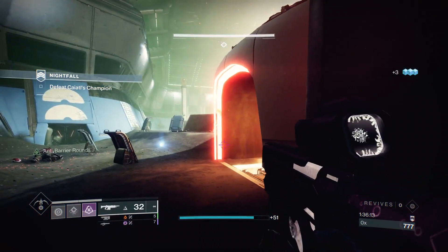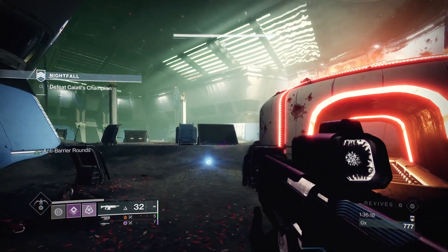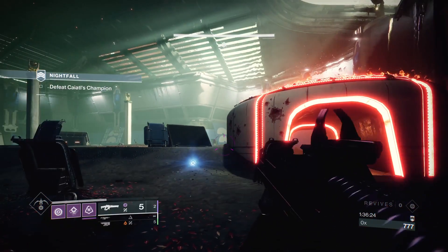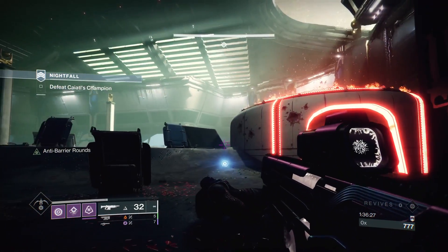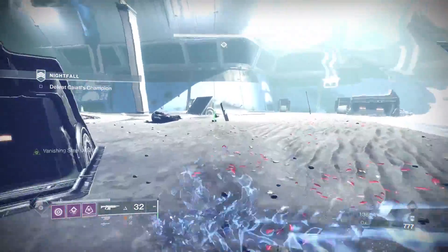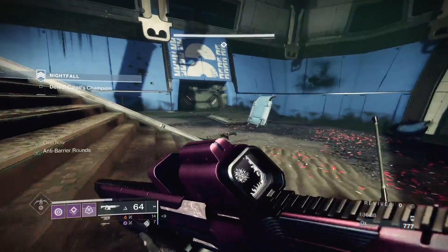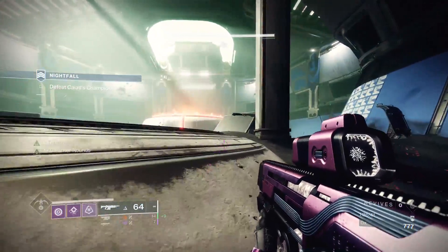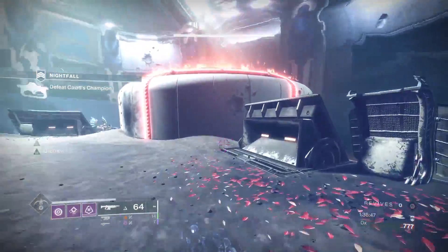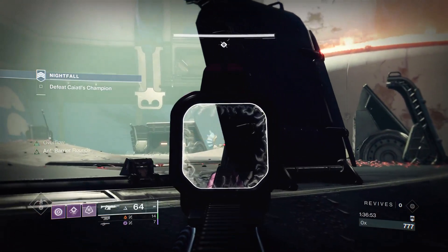I was focusing on clearing the red bars when all of a sudden the boss wasn't moving or shooting void. I thought it was a weird bug — normally this doesn't happen. I remember my master run, he never does this. I was like, okay, I'll take advantage of it. In a solo run, if anything like this happens you definitely want to take advantage of it. I was so happy — I was like, wow, this boss is not moving, thank you Bungie for listening to my cries!